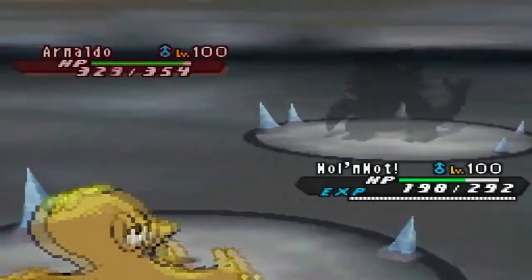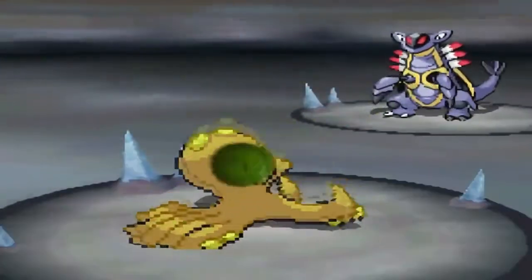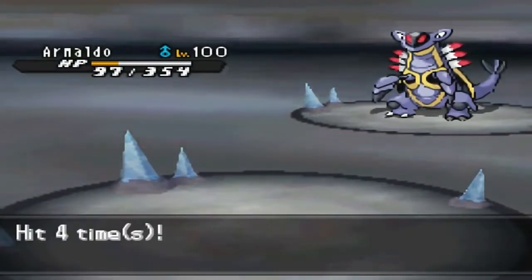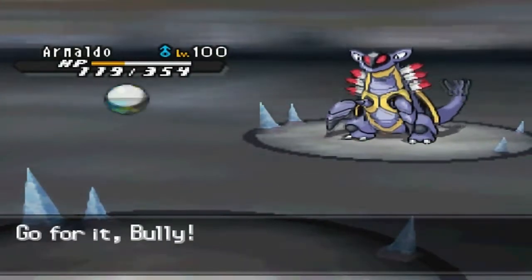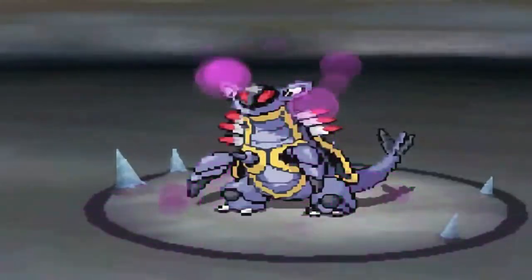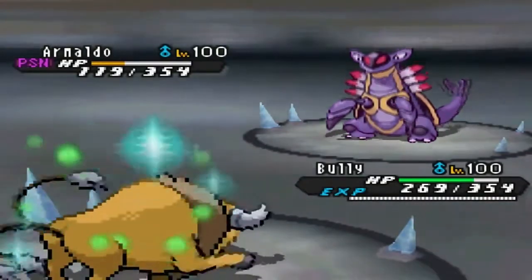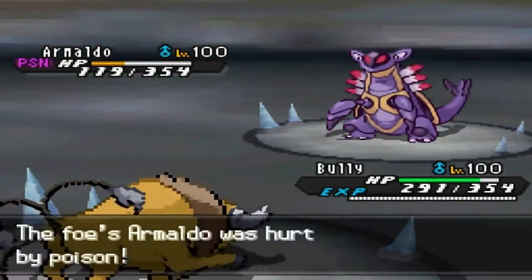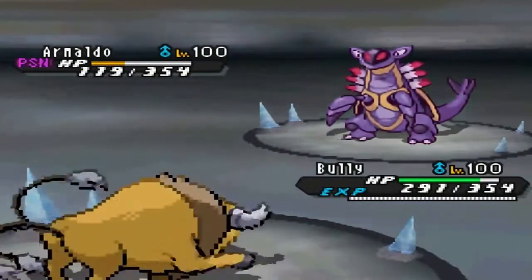Armaldo uses Rock Blast and gets four hits, killing Octillery. Luck is really against me — Rock Blast and Icicle Spear are move-count based and he keeps getting maximum hits. I send in Tauros, go for Toxic on Armaldo. He misses the next Rock Blast, which wouldn't have mattered much anyway because of Intimidate. I use Protect to stall out Toxic turns, recovering with Leftovers while Armaldo's Toxic damage ticks up.